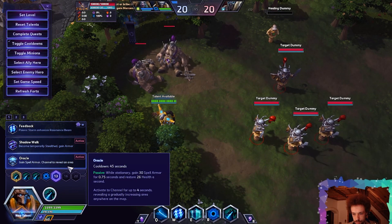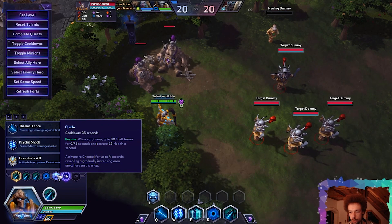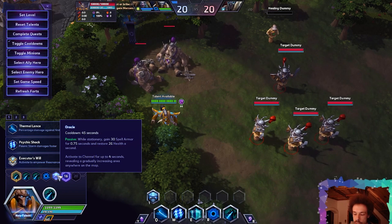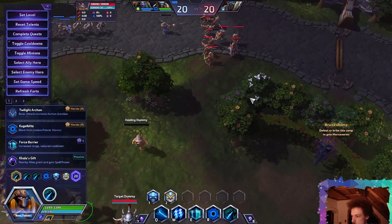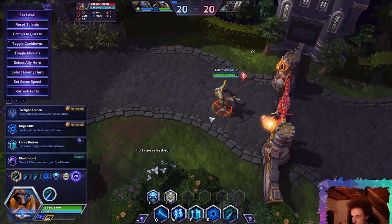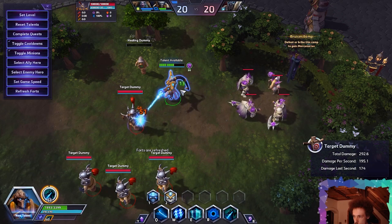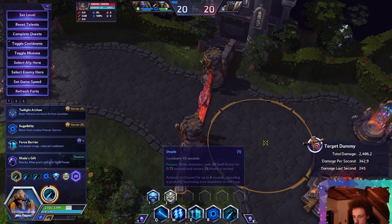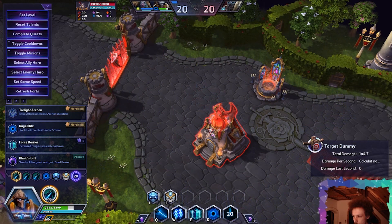Level 13 — Oracle. 45 second cooldown. While stationary, gain 30 spell armor for 0.75 seconds and restore 26 health per second. So we're stationary now — boom, it regenerates health and we've got spell armor. On top of that, we can use the Oracle to reveal an area. Gradually increasing.